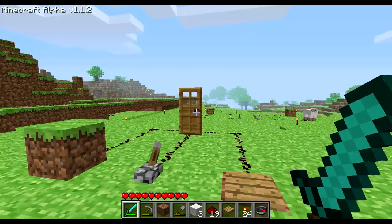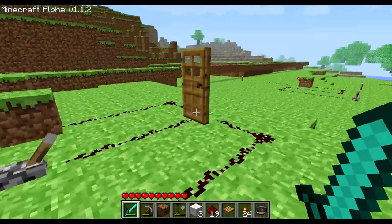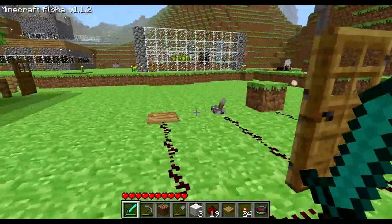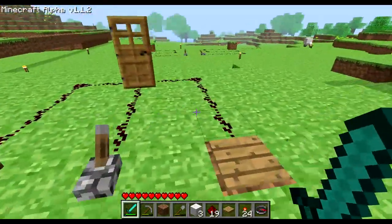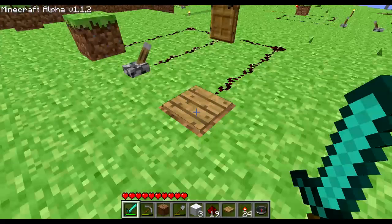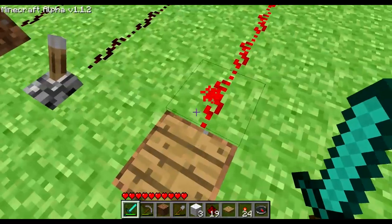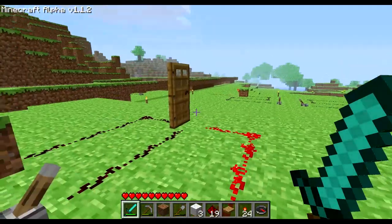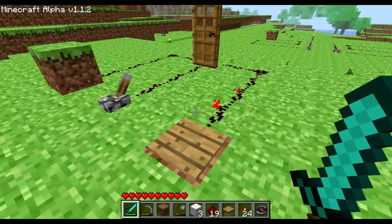For example, we have a door here we would like to get opened. Of course we can use the conventional way of just opening it, but let's use a more convenient way. That's a pressure plate — if I'm standing on it, I'm activating the current in the redstone and the door opens. Now I'm off, it closes.